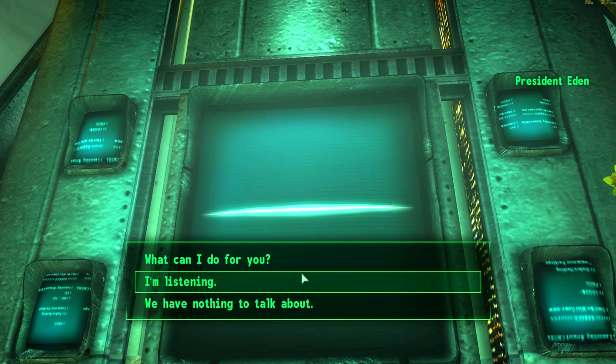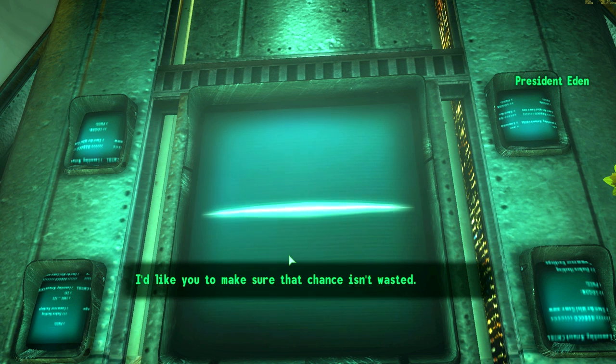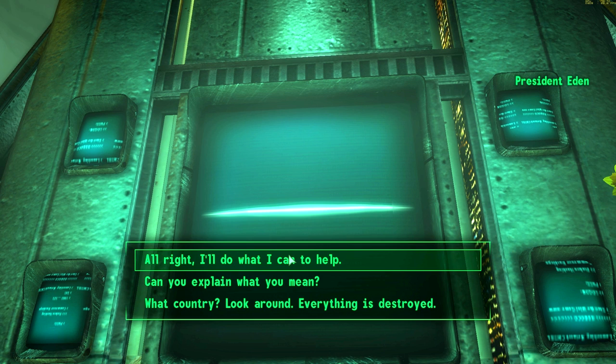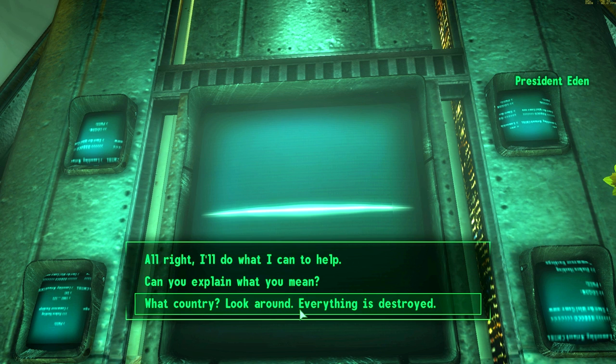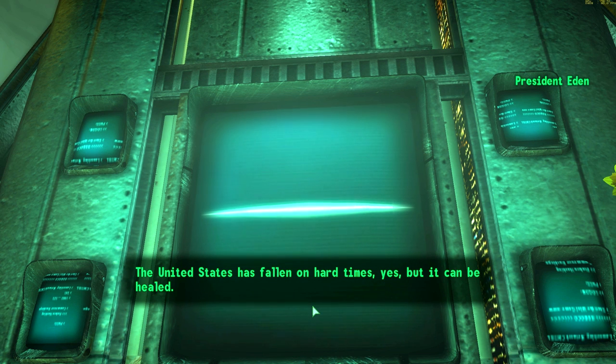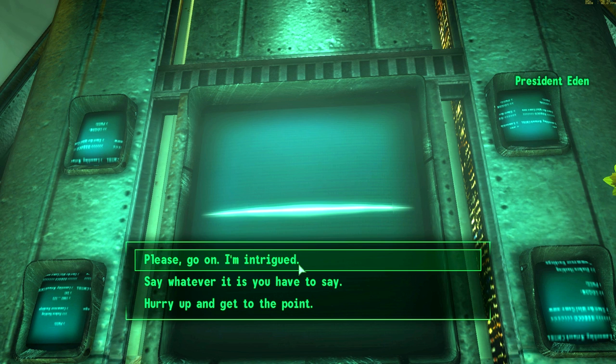Why am I unique? What can I do for you? Eden: 'You and I have a chance to make our country a better place for all of us. I'd like you to make sure that chance isn't wasted. I am placing a great deal of trust in you.' But why would he pick me? What country - look around, everything is destroyed. Eden: 'The United States has fallen on hard times, yes, but it can be healed. You have that power to heal within you if you allow yourself to act. What I ask of you needs explanation so you understand why it must be done.' Please go on - I'm intrigued.